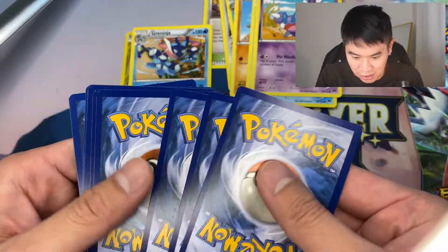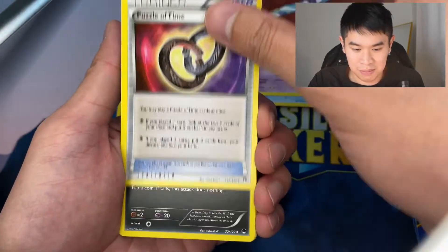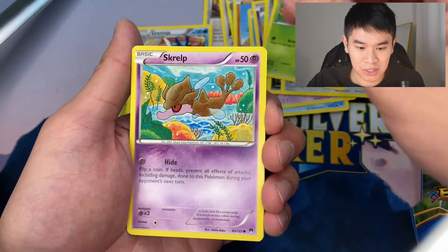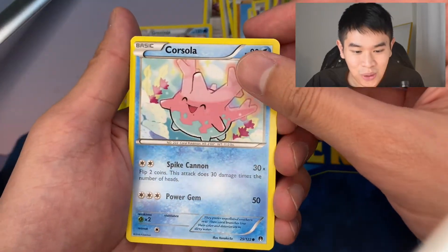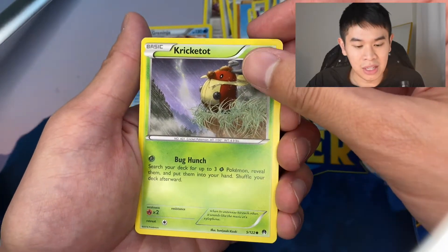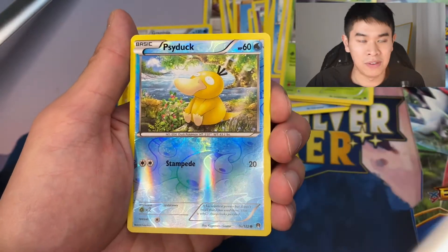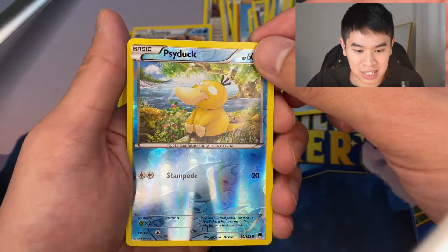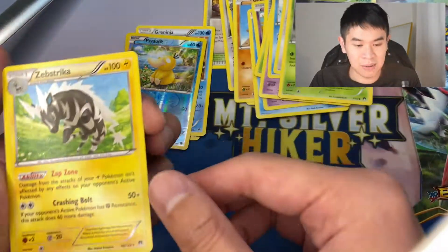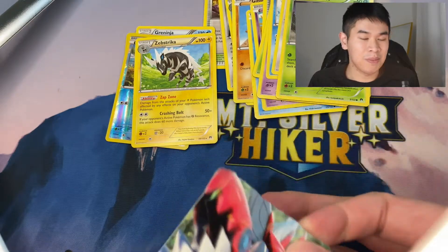Let's flip it over — three to the front. We have Puzzle of Time, Nuzleaf, Mawile, Petilil, a Skrelp, this adorable Corsola — very very nice. We have Rattata, a Cricketot. The reverse holo is a gorgeous Psyduck — I love the artwork that came out of XY. And the rare card is a Zebstrika, but no big hit yet for XY Breakpoint.